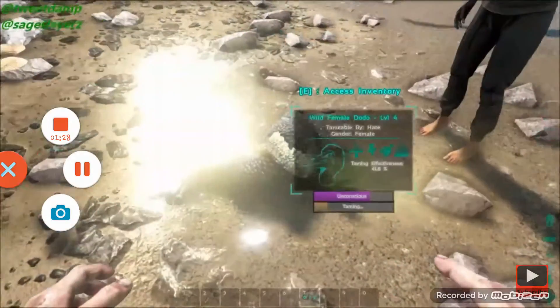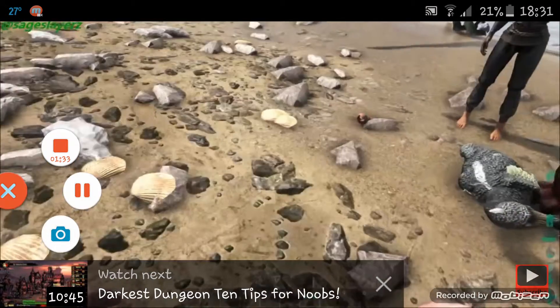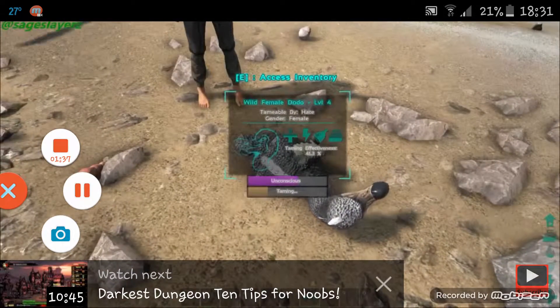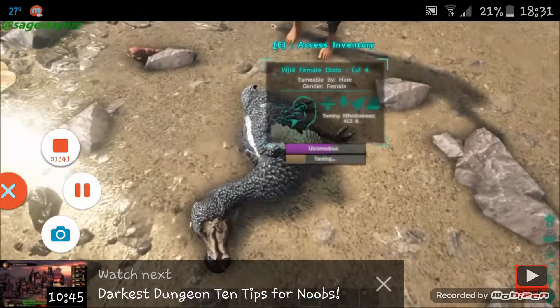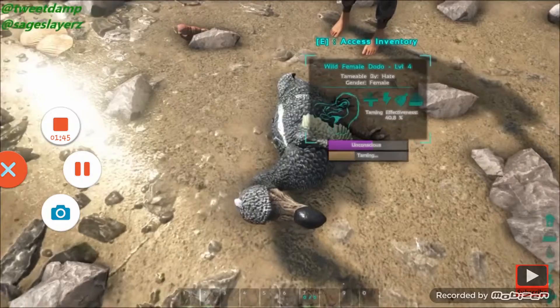You can see how quickly it's going to wake up by using the torpor, or the unconscious meter. You've just got to make sure that doesn't reach zero or else it will wake up, and you tend to find that the higher you keep the unconscious meter the better the taming will go.